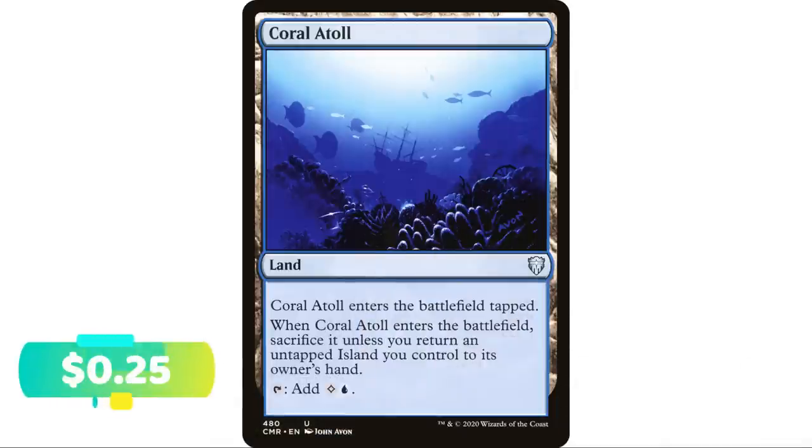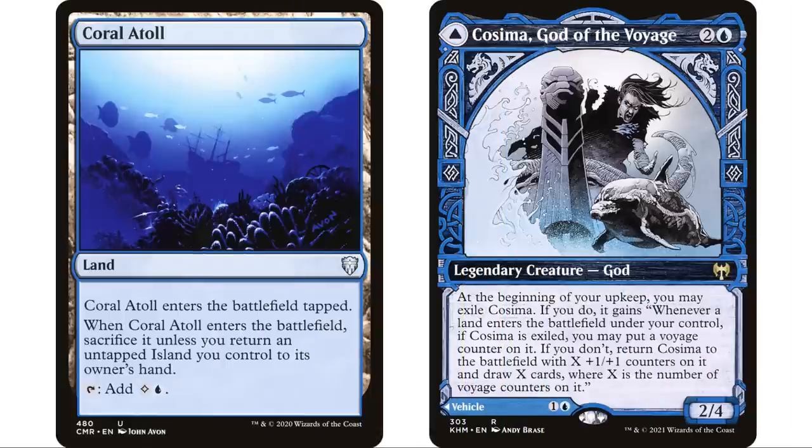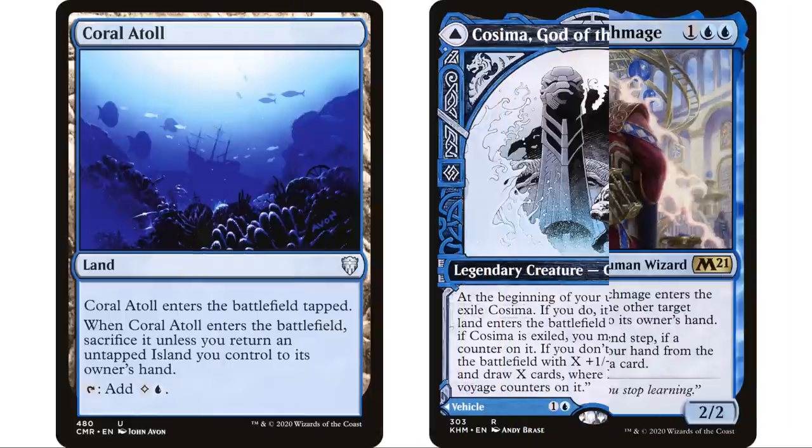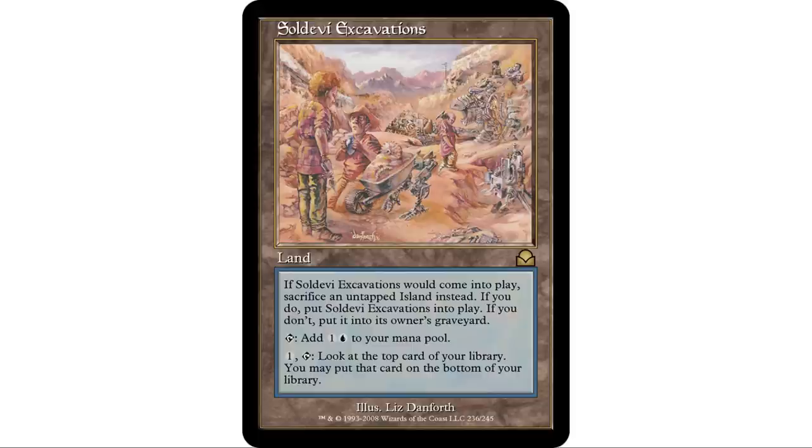Coral Atoll enters the battlefield tapped, and when it does you must sacrifice it unless you return an untapped Island you control to its owner's hand. It taps to add a colorless and a blue. If you have untap effects that's always great. You're going to have to return a land to your hand, which helps any landfall strategy. A Cosima deck or a Braids deck is going to want a card like this — returning something to your hand is always good in decks like those.